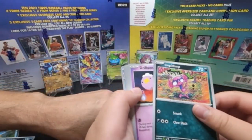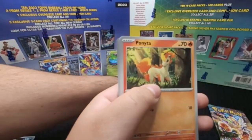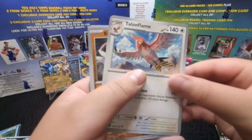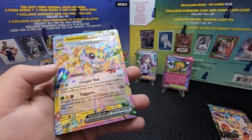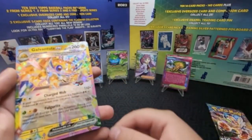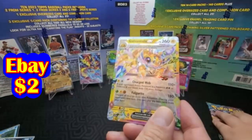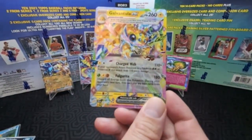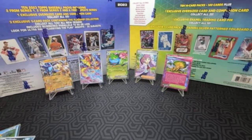This is the second to last pack. I think we got something. Last Trumpet's a playable card. Galvantula — yeah, see that rainbow border? We pulled the special Galvantula before but not a regular one. This is a beautiful card; sometimes the camera doesn't do justice to how beautiful these cards are. I really like this set.